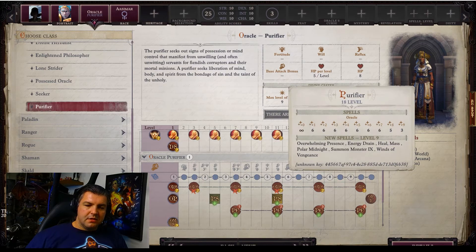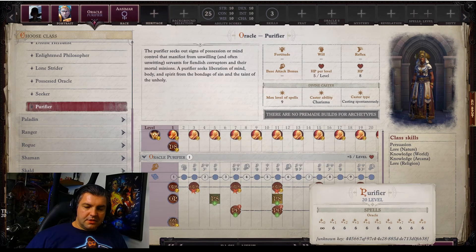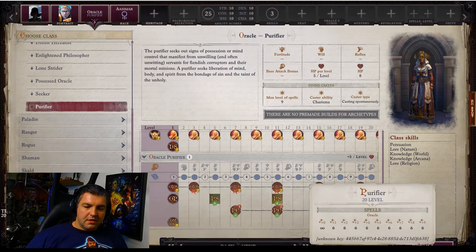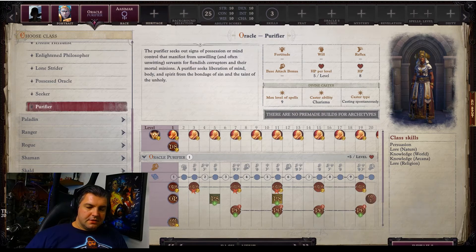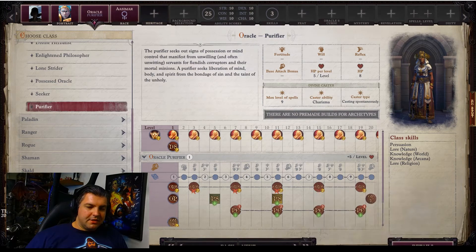At level 18 you unlock the final tier: level one through seven spells all have six minimum casts, five level eights, and three level nines. By level 20 you get six in all of them, so you can even get six level nine spells plus modifiers — just like every other full caster, they scale incredibly well into the end game.